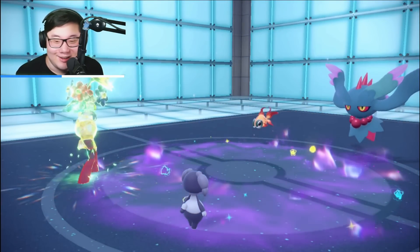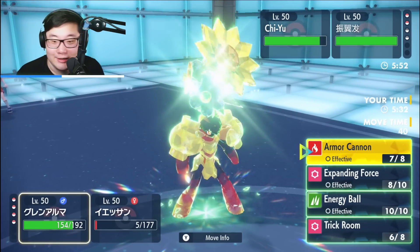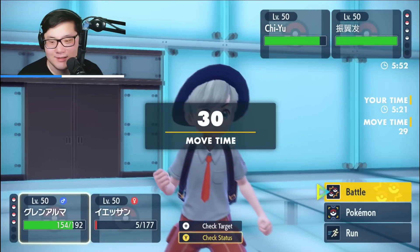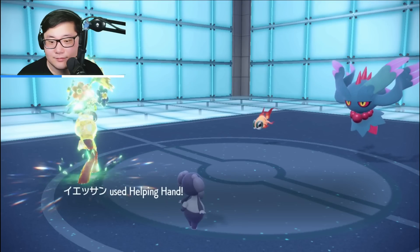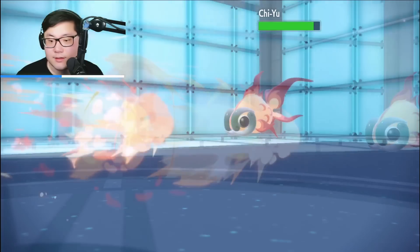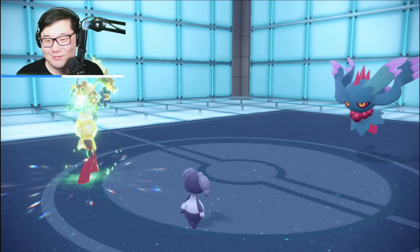They didn't get the double Trick Room, but I'm okay with resetting my Trick Room turns — very very good. I just want to pick up the knockout on something so I can bring in Tusk and obliterate. I wish Entity had hit a while ago. I'm going to go for Helping Hand Armor Cannon into Flutter Mane. If they Protect Flutter Mane, that's fine. Helping Hand Armor Cannon into Chiyu to get that damage in — I don't want Tera Grass screwing me over in the late game.